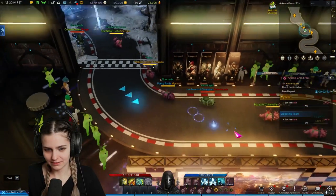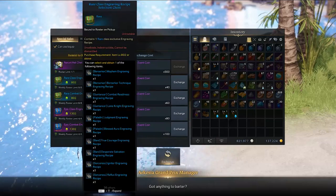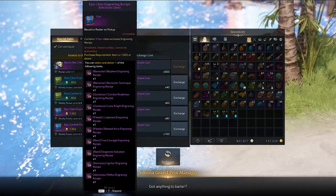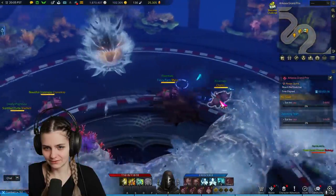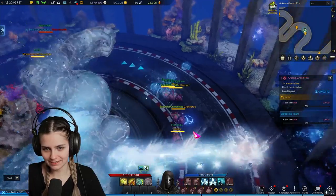And on top of all of this, for a limited time only from now until April, you can actually purchase 8 blue class engravings and 4 purple class engraving books per roster each week from the Arcasia Grand Prix event merchant. All of your alts can farm this event currency through chaos dungeons and guardian raids too, so don't miss out on that.